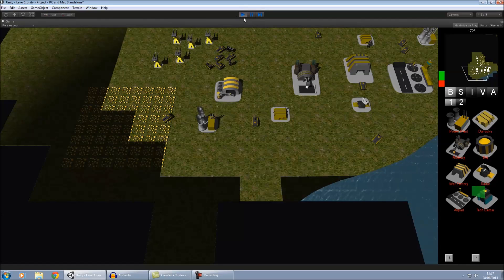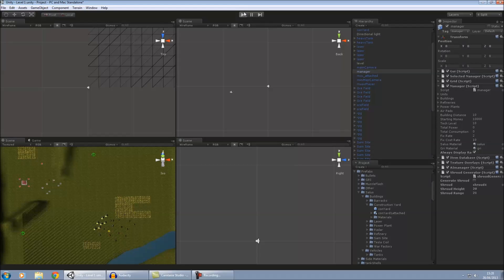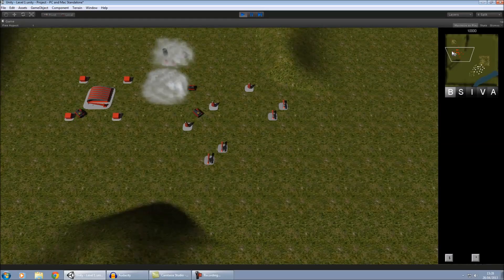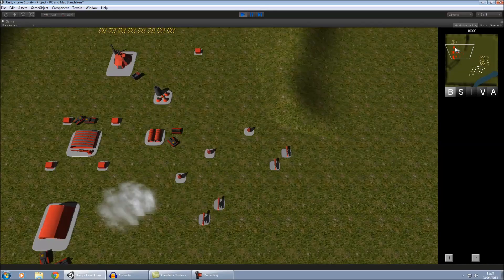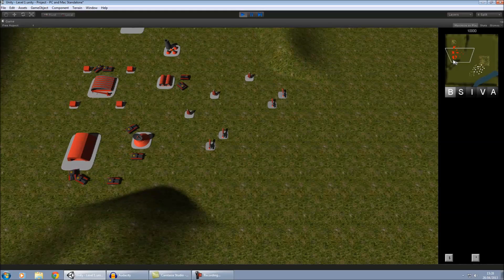I'll show you a bit of the artificial intelligence now. I'll get rid of the shroud to show you how all that works. You can see the AI is working — at the moment I've just set it to build everything really quickly and everything is quite cheap, just to show off the different features. It's incredibly easy to manipulate all these variables, like the price and the time it takes to build stuff.